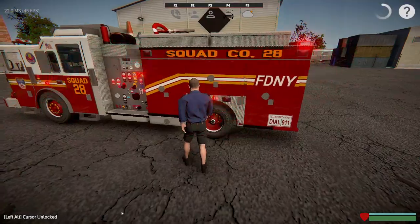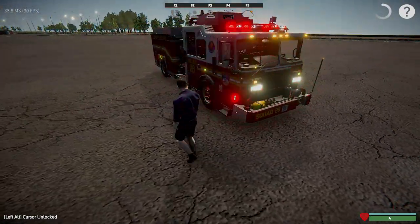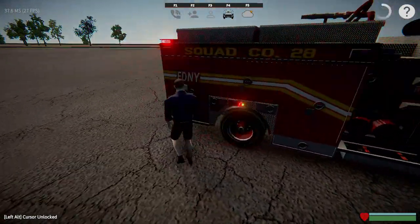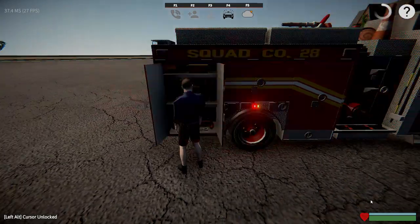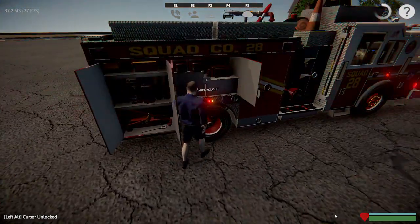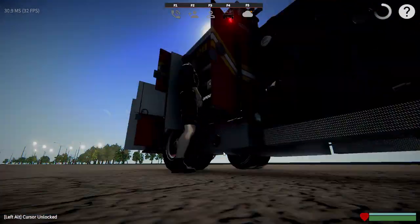Anytime you start a shift, you want to walk around your truck, check it out, make sure everything's working. I like to do this with all the pieces every time I'm in Emergent NYC just to familiarize myself with the apparatus. You do have ladders on this truck, and sometimes the angle is hard to get to so you might have to stand back a little bit.